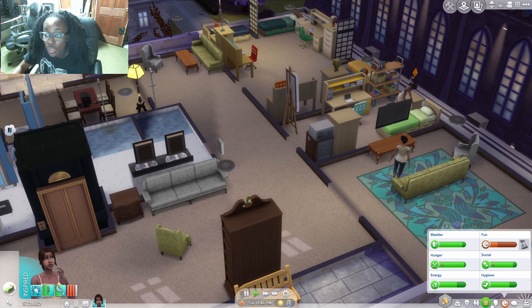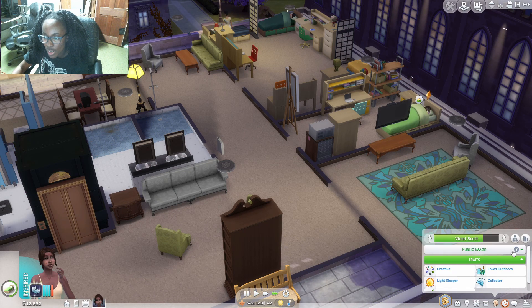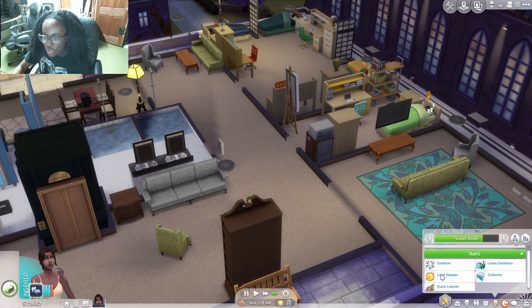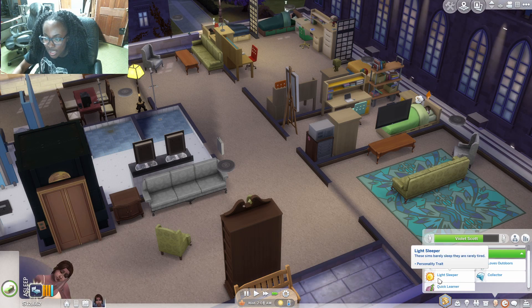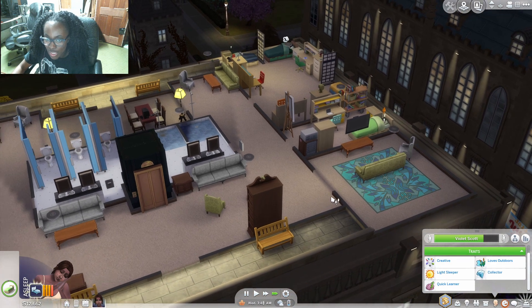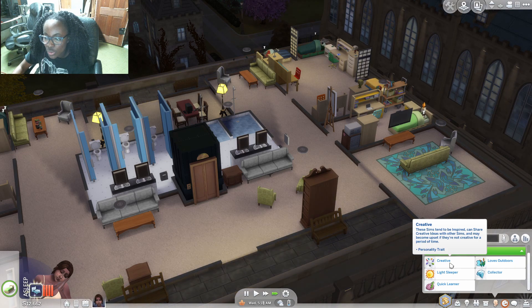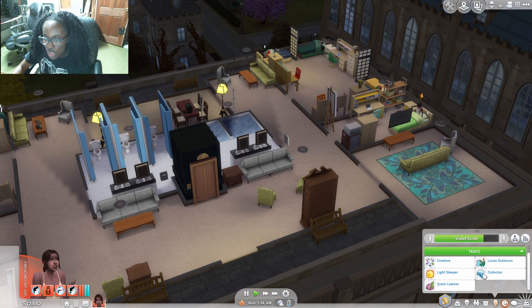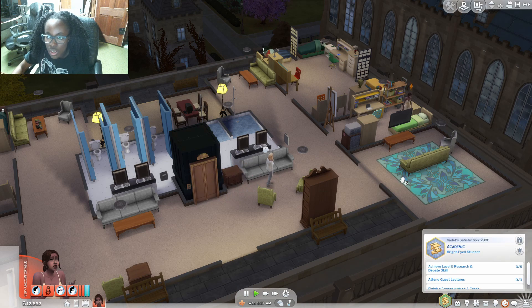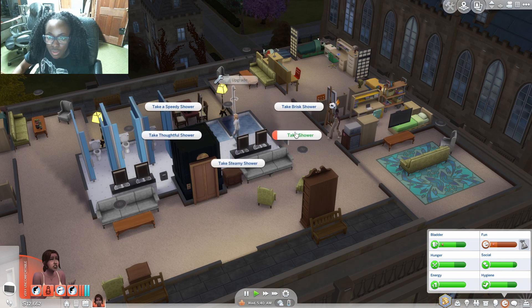So I did change some of her traits — I changed one to Light Sleeper because Loner wasn't working if I want her to make friends more easily. So she's still Creative, Loves the Outdoors, and she got the Collector trait from the Nature aspiration when she had it at first.